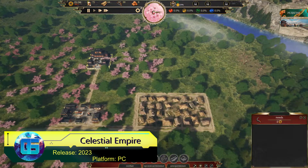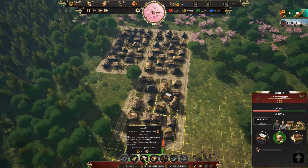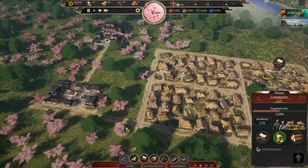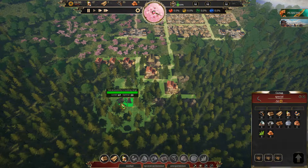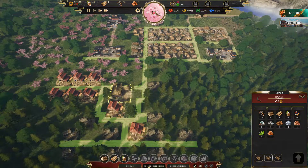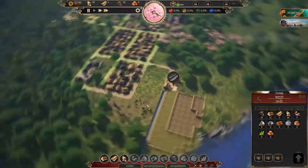Celestial Empire is an upcoming city building simulator set in ancient China. As usual, we'll take care of inhabitants, gather resources, and prepare for harsh winters by developing industry, organizing production chains, and engaging in agriculture by cultivating crops and raising animals. The main feature is the significant role played by mechanics of interacting with supernatural forces, which can either help or create serious problems.